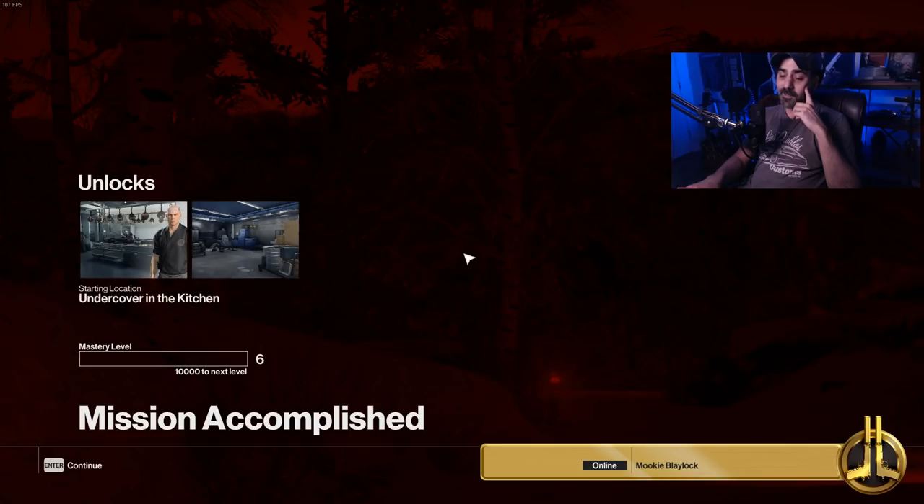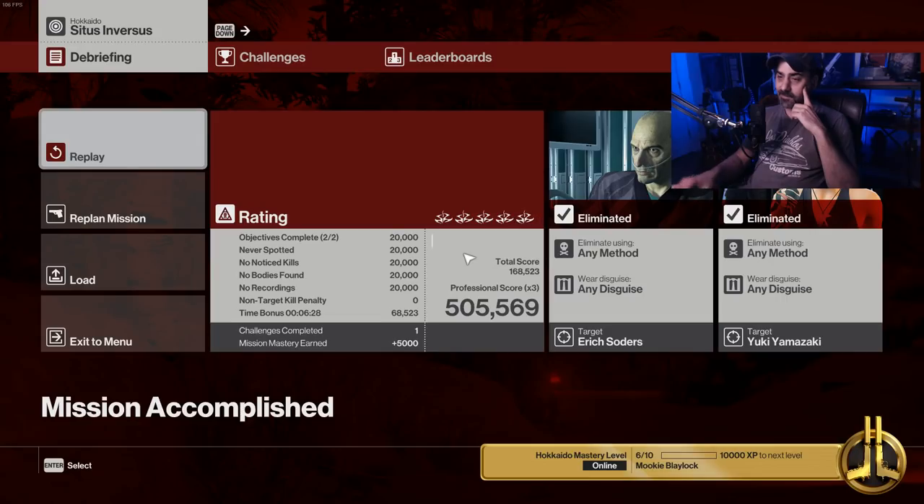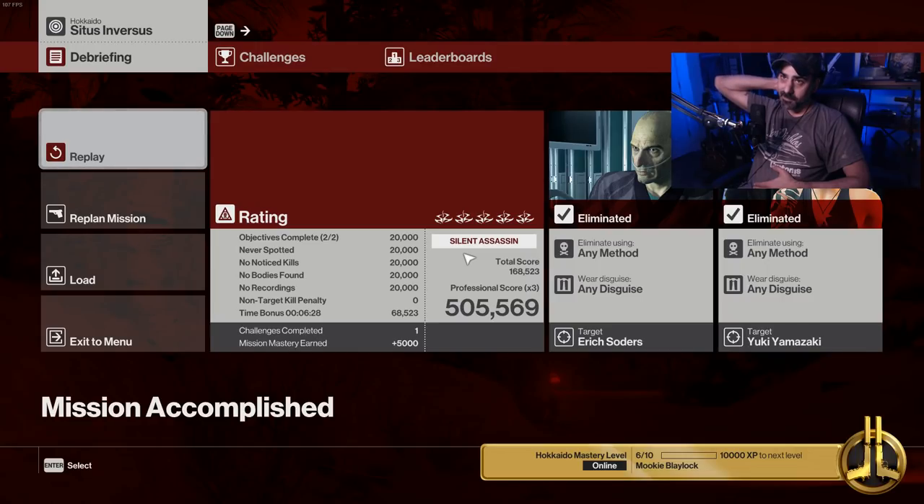That is all I had planned for today. We unlocked some more stuff, and there's the Silent Assassin rating. Thanks for watching. I will probably do the ninja one and Sniper Assassin next, and the one where you shoot her on the bridge, and the one where you destroy his replacement heart. We'll do that one next time. This is CJ and I'm out. See ya!